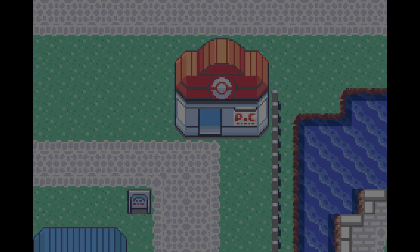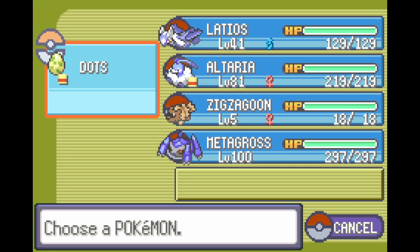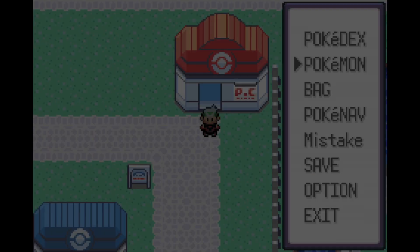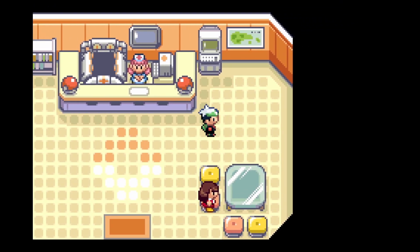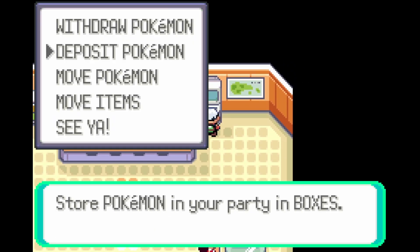Alright, so the fast code execution method is recommended if you are doing multiple codes in the game, as you don't have to hatch the Dots Egg anymore. So instead, we're just going to be opening a summary of the Pokémon, and it executes the code. To start this up, you're going to start with the Dots Egg first in your party, like we do with any other Dots ACE code.